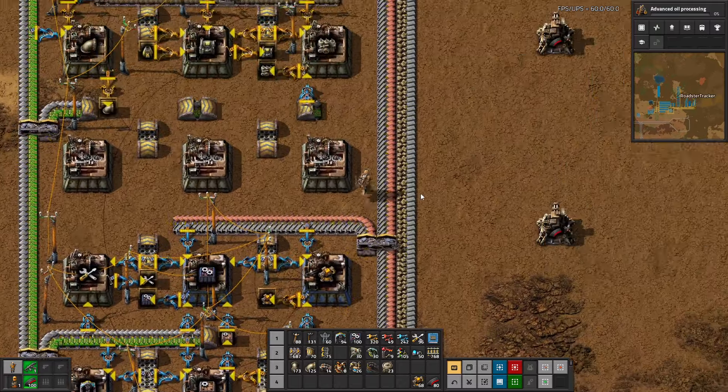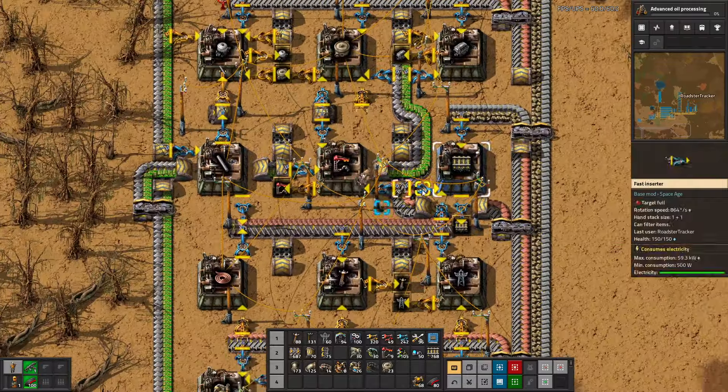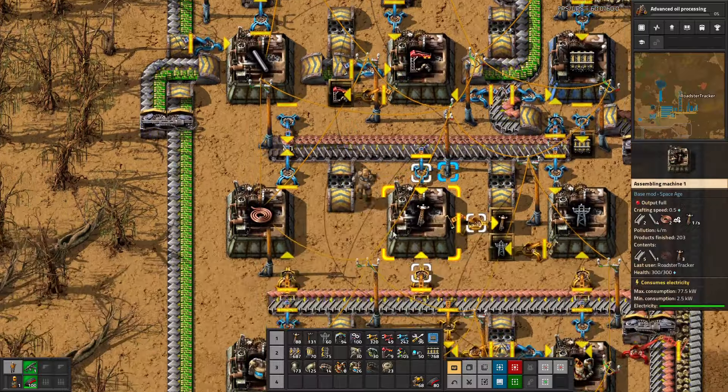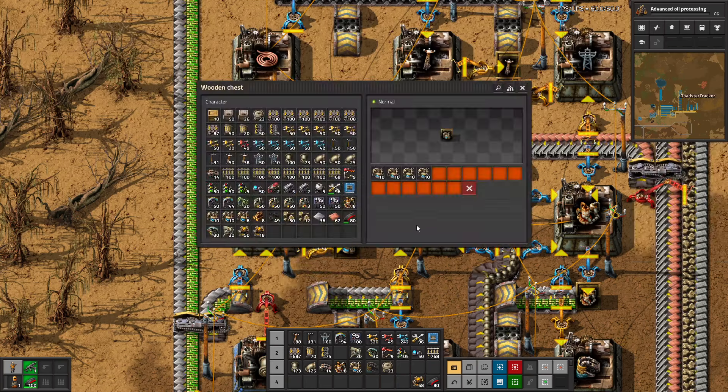We will need some protection, so let's definitely dump some of this kind of stuff. I might need a building train, but a building train without robots is just painful. That's okay, we'll do that.